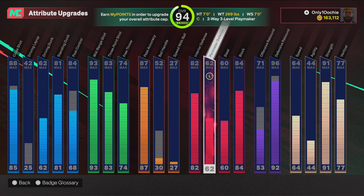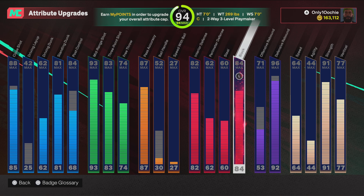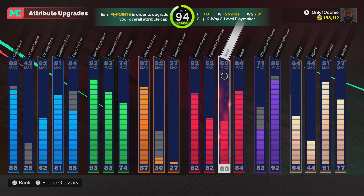82 interior D, just enough. 62 perimeter defense, so you're able to guard and you're pretty quick for your big. I'd say use the Drew Ebanks motion style. I need to try John Collins because I've been hearing a lot about that, so I'm gonna try that out and see which one I like better. 60 on the steal, so you're able to get an interceptor — you're still able to steal with this big. I was getting steals with a 25 steal; you just gotta know your right animation.